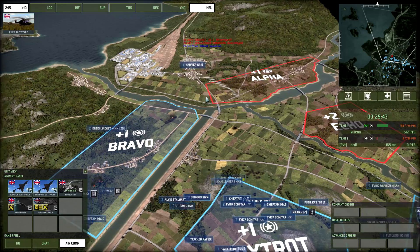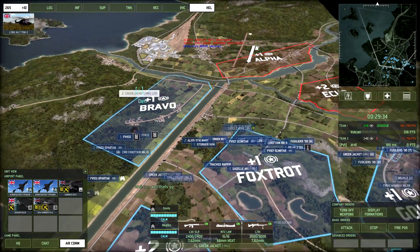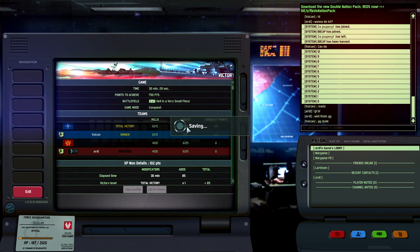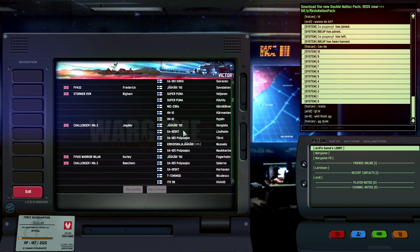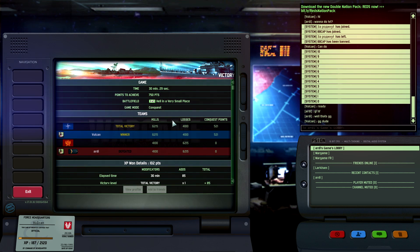So we've taken out the command vehicle in Bravo, giving us a plus three, and Ardy says that's GG — fabulous, that's a victory in 30 minutes and 29 seconds. 6215 kills to 4100 losses — that was a nice game. A very interesting game — British Armoured against a Finnish deck. He did have some disadvantages, especially when it came to tanks. But Finland actually stood up quite well to that deck. I did run out of infantry, so maybe if he had exploited that sooner it would have been a different battle. But either way, hopefully you guys have enjoyed this one — not often I do 1v1s. Thanks for watching, hope you enjoyed it, and I'll see you in the next one. Goodbye.